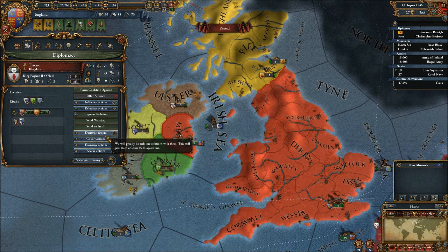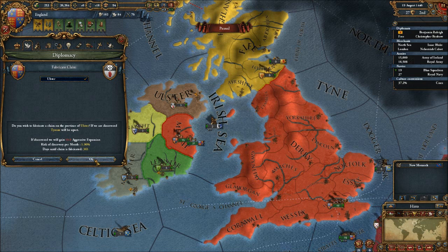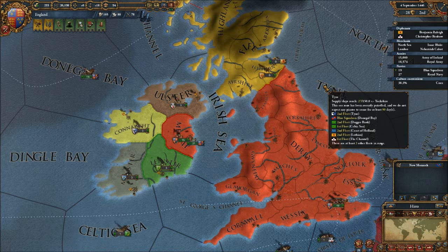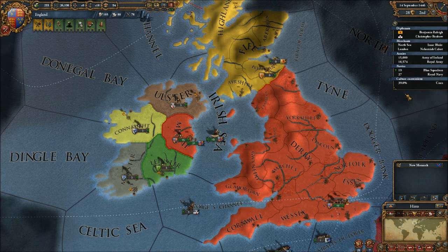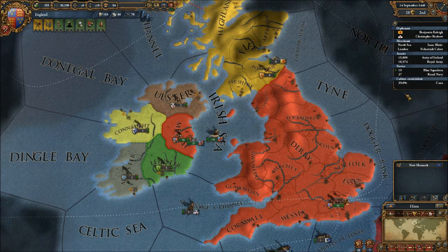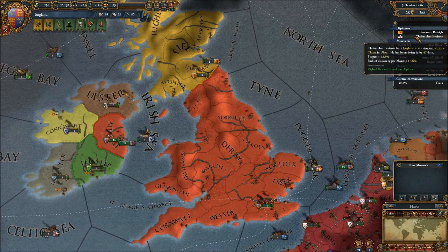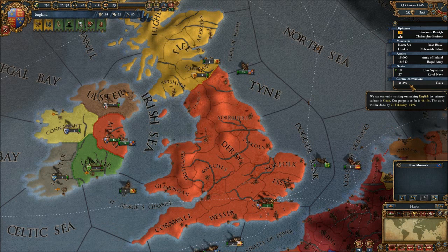Now actually what I can do while I'm sitting here with not much else going on is take a covert action and fabricate a claim on Ulster. Let's go ahead and do that. One of the nice things about EU4 is the interface and this little tab here — I know it's been in other Paradox games since, like, Victoria — but this just seems to give you all the information you need by just a quick little hover over. We can see the progress on the claim in Ulster is going up, the cultural conversion is going along, our army set up, our merchants, what they're up to, our navies.